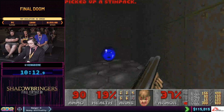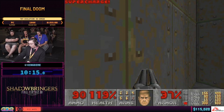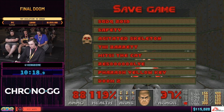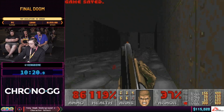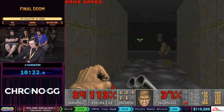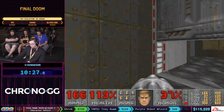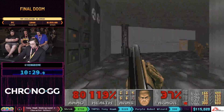I wanted to have high health going into Stronghold on map nine, but I don't think I'm going to get that at 119% armor and 37 health. So we're going to use a few more saves than we were hoping to. Fortunately in RTA-style speedrunning, the number of saves used doesn't really matter.